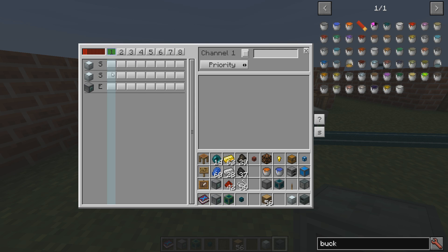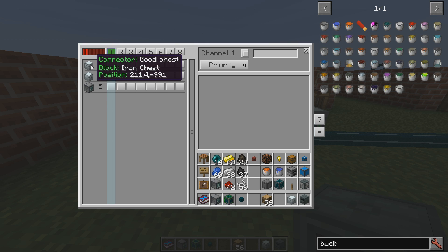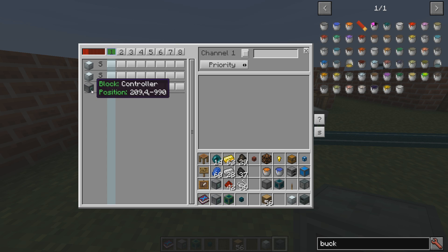This channel is a set of rules — you can do several things on the same channel. You can have two chests talking to each other and two other chests talking to each other, all on the same channel. If you want the same chest to do something else, perhaps you need two channels for that chest — that's totally fine. Also, you can't put items in the controller, but you can insert energy into it, for example.